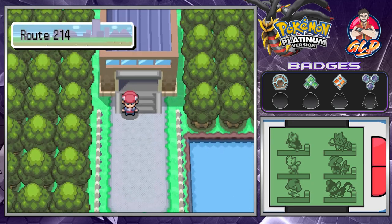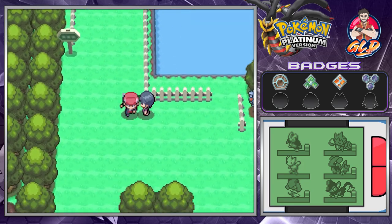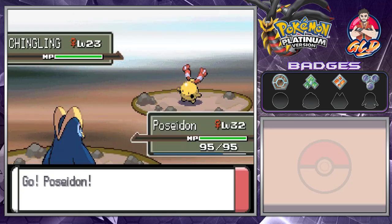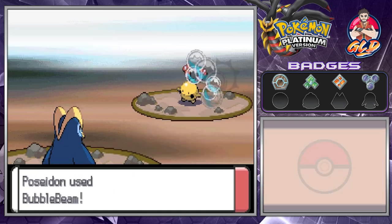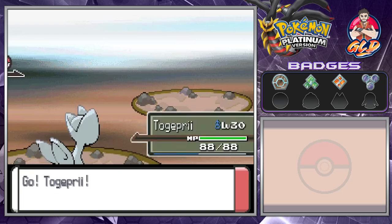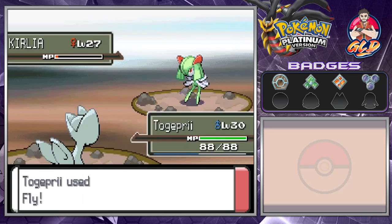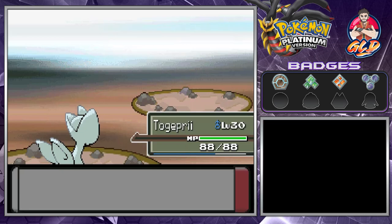Here we are in route 214. This place is gonna have a lot of trainers, a lot of great pokemon, and a lot of experience points. We're gonna be speeding up most of these battles just to get to the next town. We're gonna be going with Togaprri, and off screen I did teach it Fly.